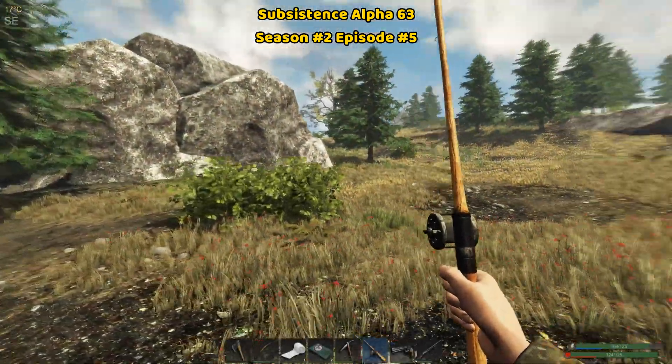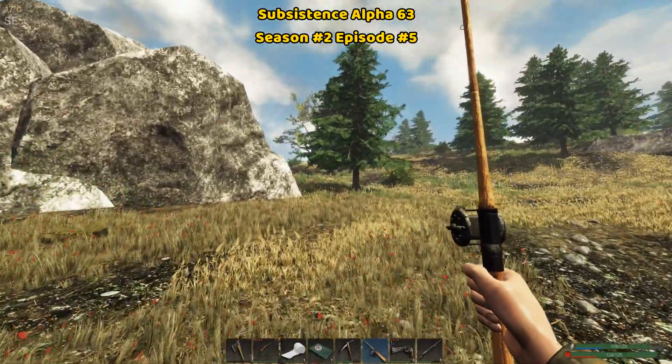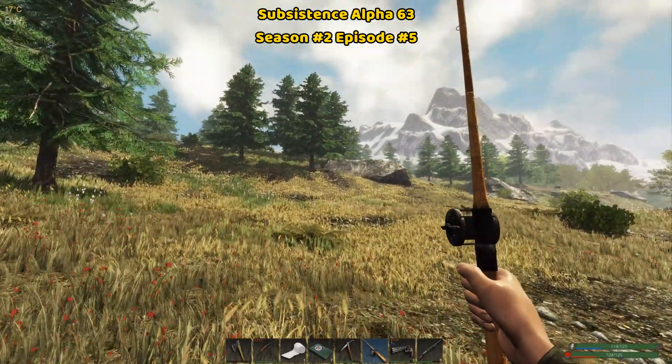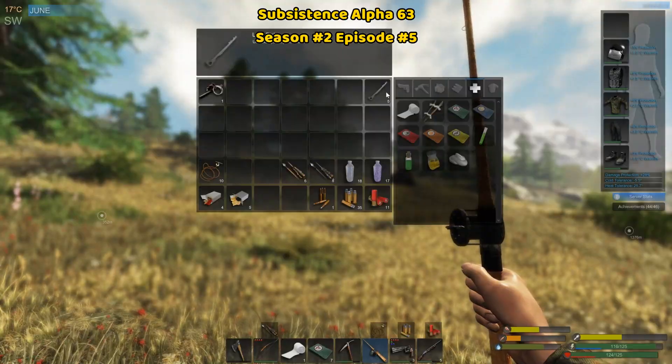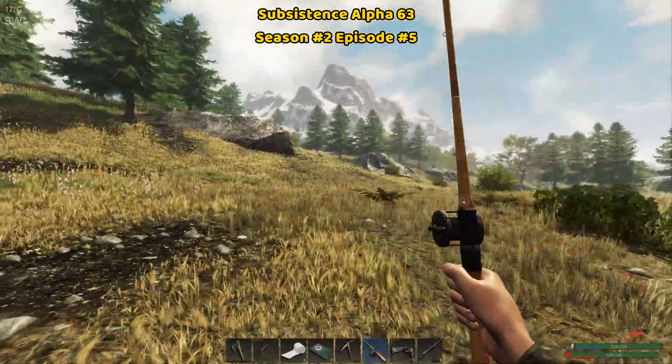Hey guys, welcome back to Subsistence. This is DonDonPlays and I'm on episode number 5 in Alpha 63. What I'm going to do for this video and this episode is I'm going to find 5 lockboxes and then blow up one of the Bravobot bases using a cracker.